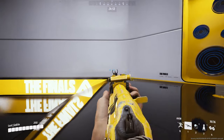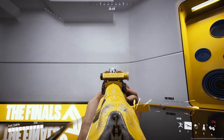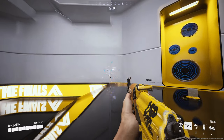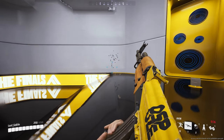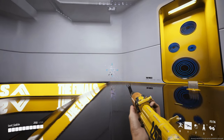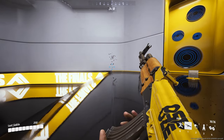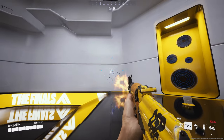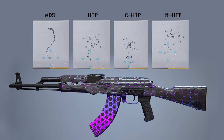Diving into the recoil pattern — like I said, it's a very smooth pattern, kind of makes a question mark shape. The hip fire also follows that pattern a little bit, and you maximize your hip fire if you're crouching while hip firing, so if you get into a hip fire situation, try to crouch and you'll do a little better. While moving, the hip fire is garbage — bullets go all over the place — so crouch when you can.